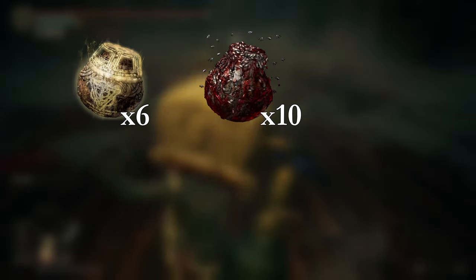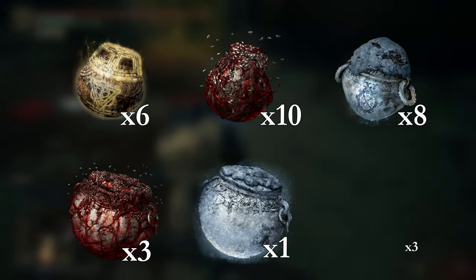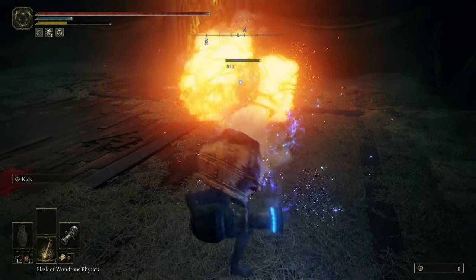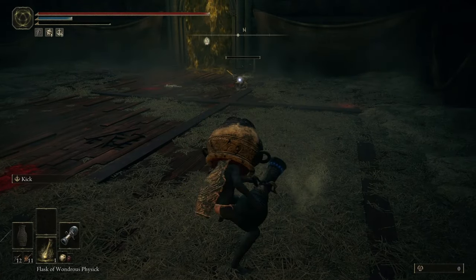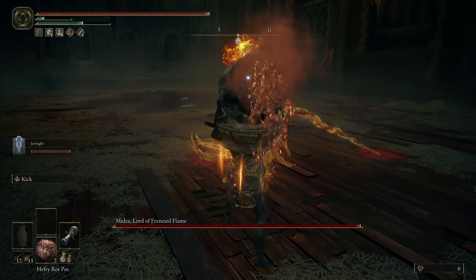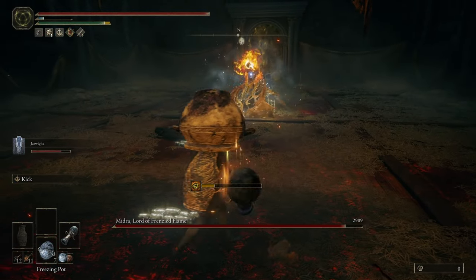Another boss that was surprisingly not too bad was Midra. I went in with 6 holy, 10 swarm, 8 freezing, 3 hefty swarm, 1 hefty freezing, and 3 hefty rot pots. Starting the fight involves some cannon shots. I need 2 rot pots to start the damage over time with a third as backup in case I missed one. Then Jar Rite and I combo some freezing pots, and I start chucking hefty swarm pots.